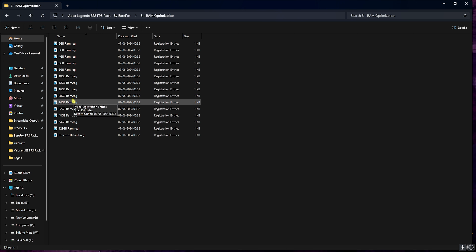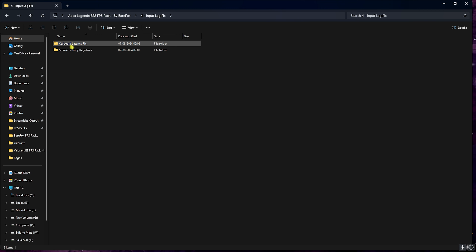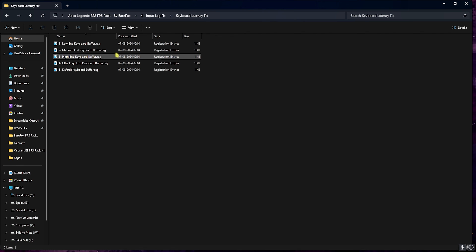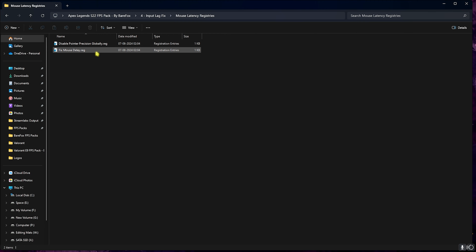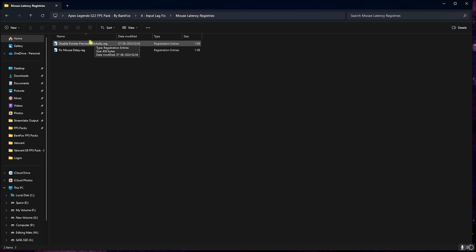The third folder is RAM Optimization — run the RAM module registry matching your installed RAM. I have 32 GB, so I run that preset. A reset-to-default option is also included. The fourth folder is the Input Lag Fix: a keyboard latency fix and a mouse latency fix. For keyboard, leave your specs in the comments. For mouse, run both registry files — but if you're on a laptop, do not run Disable Pointer Precision as it will make your cursor very slow.